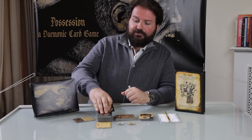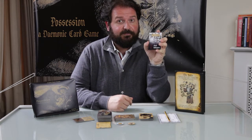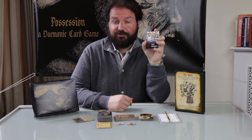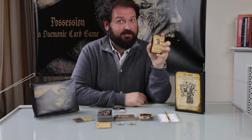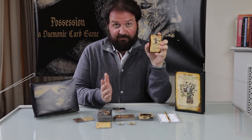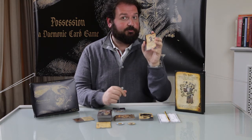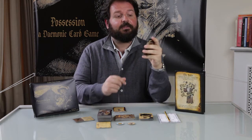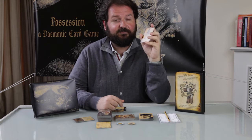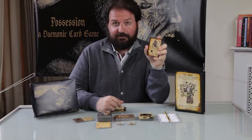The cards are divided into four subgroups: Possession cards that you play to increase your possession value so you can control more victims; Equipments that can make your victims better or make your opponent's victims harder to control by increasing their willpower; Events that can change a turn; and finally the Nemesis, who you can play against your opponent's victims to try to kill them.